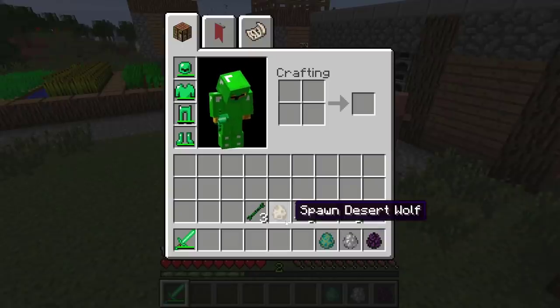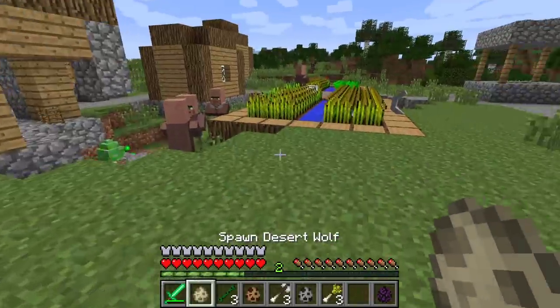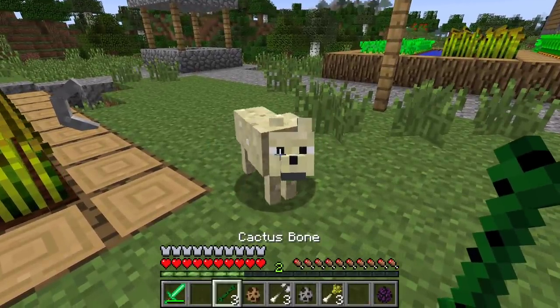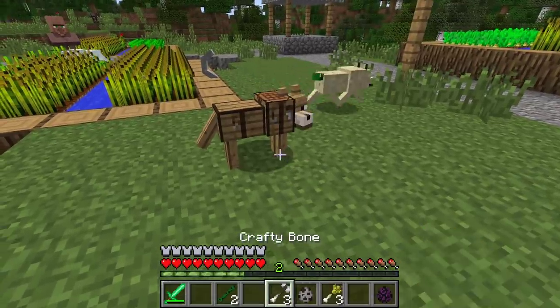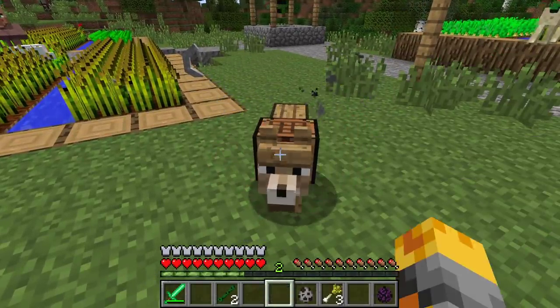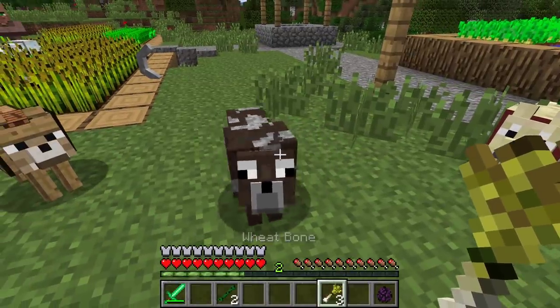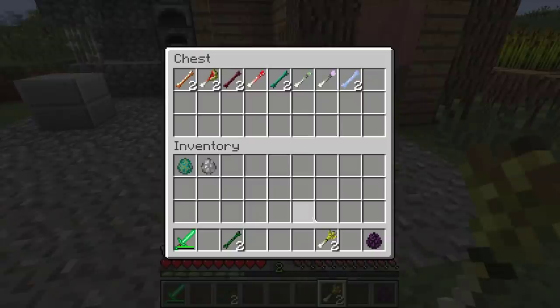We're down to the last few monsters, so maybe it's the best time to take out the last three. Let me do our desert wolf with his wonderful cactus tail and see if we can tame him — yes! Let's do the crafting table one with our crafty bone — nope, we didn't manage to do it. And the final one is our cow wolf, which we've instantly tamed.